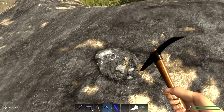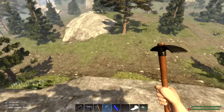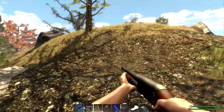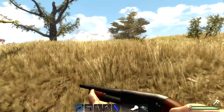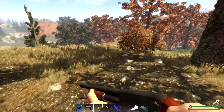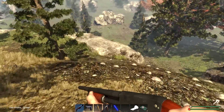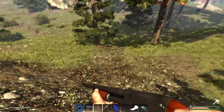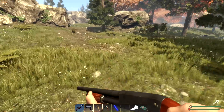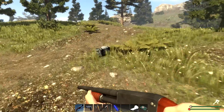I see a crate down there below on the left hand side. I'm always looking even when I'm mining — as long as I'm striking it, I'm all good. I'm just going to check the top of the hill before we go down and get that. Always best to check out the entire surroundings. There are two crates now — that's even better. Three crates if I'm not mistaken — one, two, three — and some fiber.